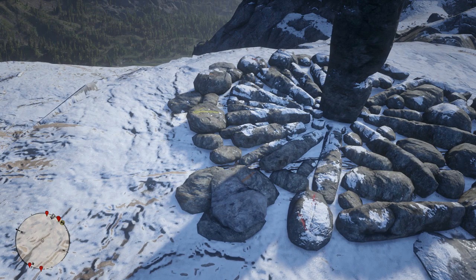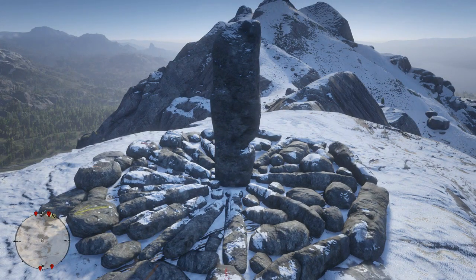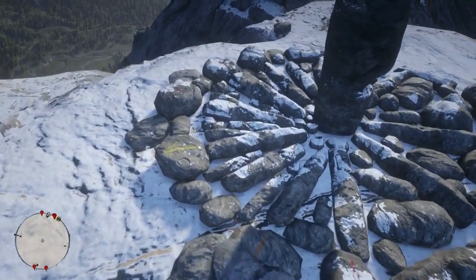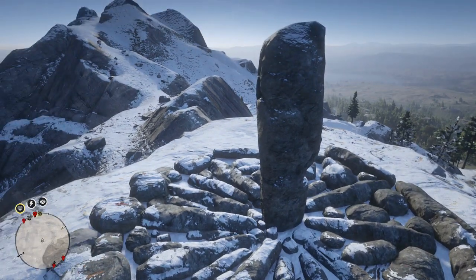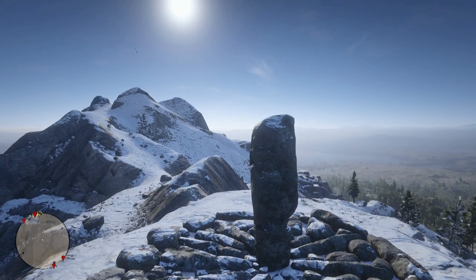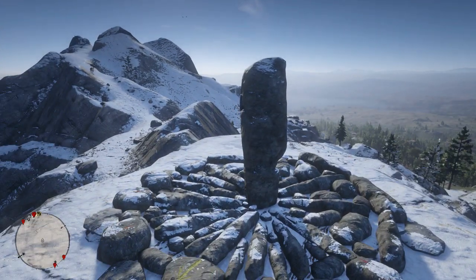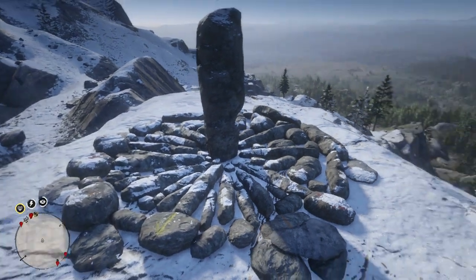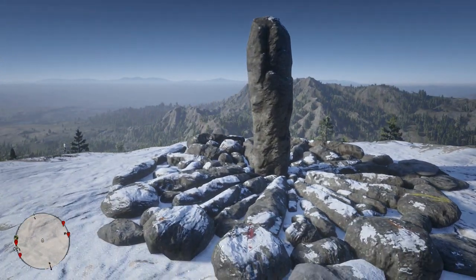I thought it could have something to do with the UFO that spawns up here. We know there's a red light in the UFO that spawns on top of Mount Shann and they've got the red arrows, so that's something I put together in my mind. But it's just one of those things that leaves you clueless. It's maybe something that would have been used years ago to tell the time — it could have been some Native Americans up here using this. But who knows? It's going to be one of those things that stays unsolved, I think.